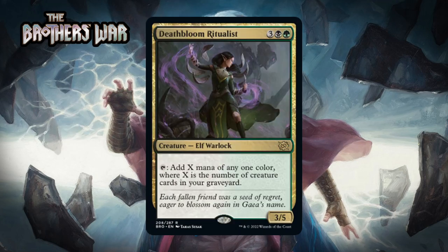Next up we have Deathbloom Ritualist, which for three generic, a black and a green, is a 3/5 Elf Warlock at rare. You can tap it to add X mana of any one color, where X is the number of creature cards in your graveyard. Black-green likes having creatures in the graveyard, so this fits in nicely. The mana is more flexible than most ramp mana in the format. The fail case of a five-mana 3/5 could be worse, and there'll be times where this taps for a bunch of mana, letting you use activated abilities or ramp into something impressive. I'm giving this a B+.